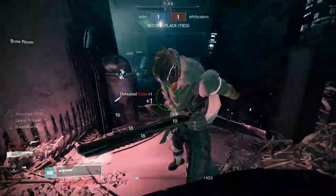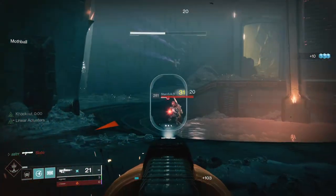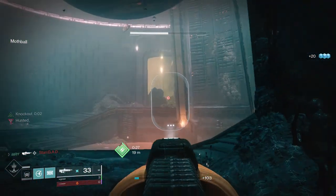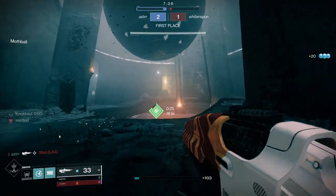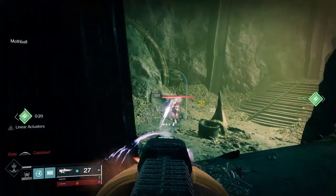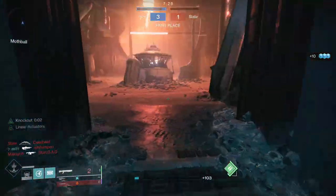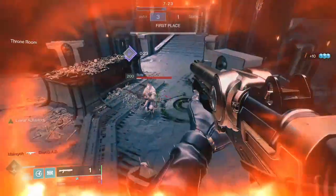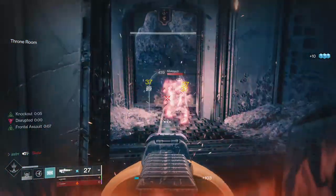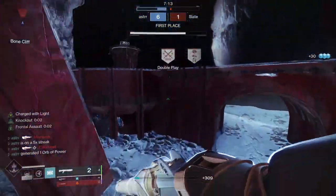I'm bound to get this guy — oh, he had a shotgun. That would have been pretty bad. I thought he was going to whip out a hand cannon and SMG, but he pulled out a pulse rifle with a grenade launcher. I can't even get mad about that. Strange combo. The Crimson is hard to outgun because I don't have that much more range than it.